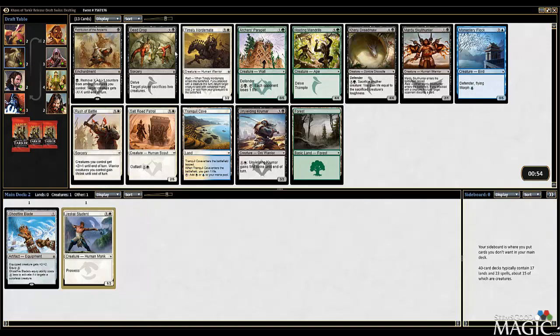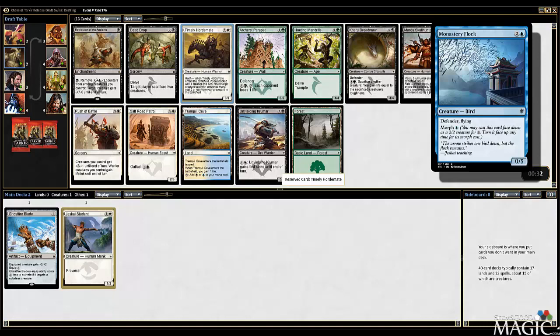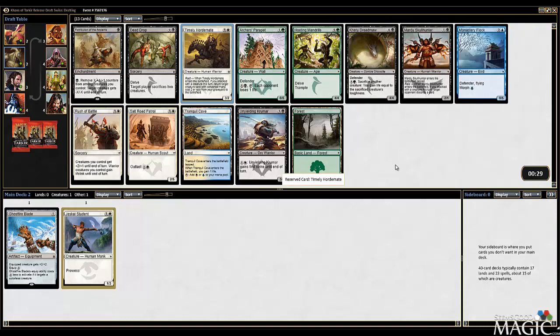Dead Drop's definitely good. Timely Hordemate's a fantastic card, especially with our Jeskai Student. Tranquil Cove fixes, Mardu Skullhunter is pretty good. I think the Hordemate's got the go-ahead here - that's a pretty strong effect to have. No Morph guys really, though Flock is actually a Morph. I think we're just going to go with the Hordemate. Keeps us on color with the Jeskai Student and is just a very good card. I got blown out by Hordemate plus Skullhunter just a couple drafts ago. Let's take the Hordemate.